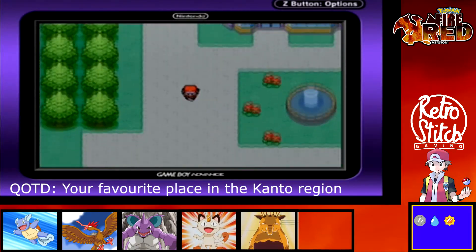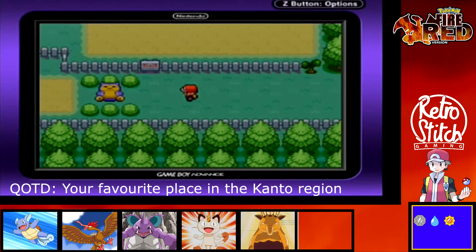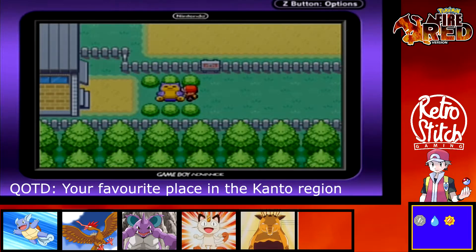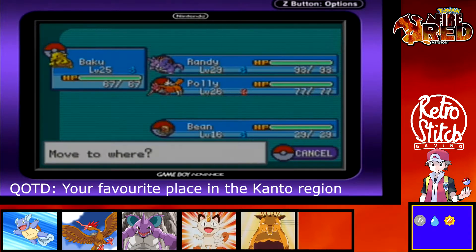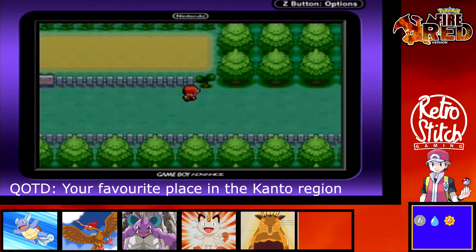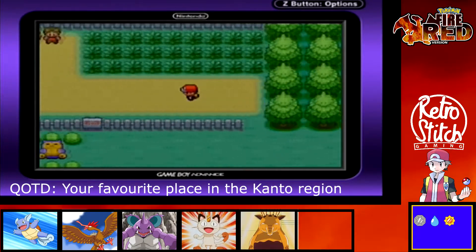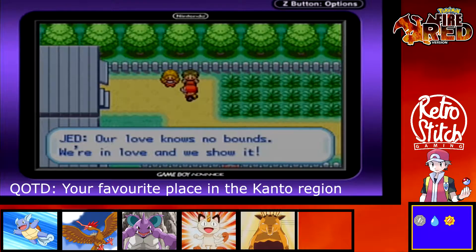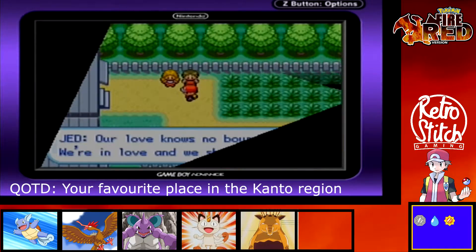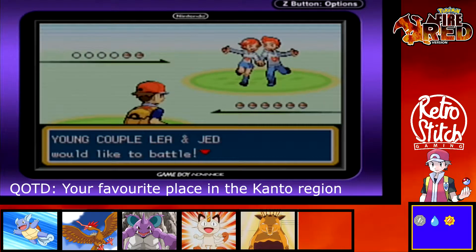We're going to make a quick trip out to the west of Celadon City as there's something we need to fetch. Here's a Snorlax sitting in the way, which will remain there for a while. In this grass here you can catch a Doduo if you don't have a Flying Pokemon yet — Doduo is a really decent Flying-type Pokemon. Obviously we've got a Fearow, or you might have a Pidgeot or Golbat, but Doduo is a pretty decent choice if you're still looking for a Flying Pokemon at this point in the game.